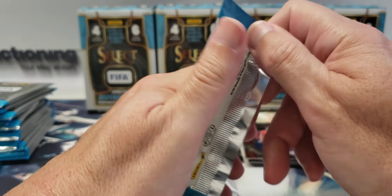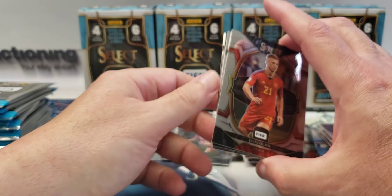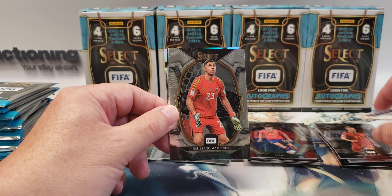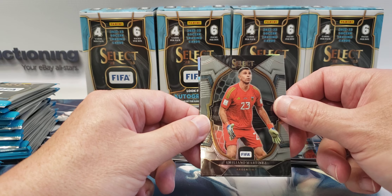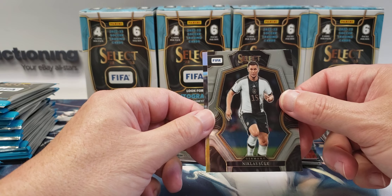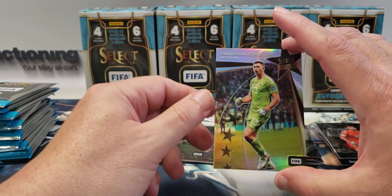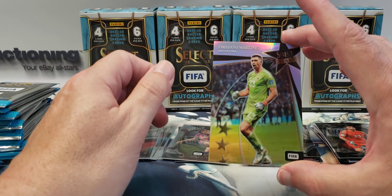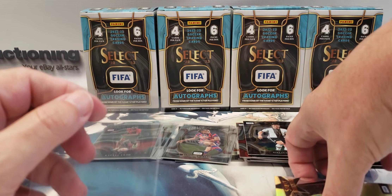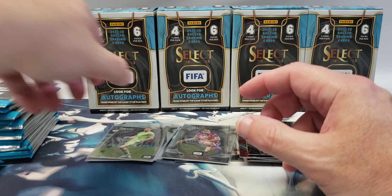I haven't gotten any of the gold ones yet. Danny Olmo — Terrace. Emiliano Martinez. Nicholas Sewell. And Emiliano Martinez Select Stars — Argentina, goalkeeper. And yet another insert — another prism.